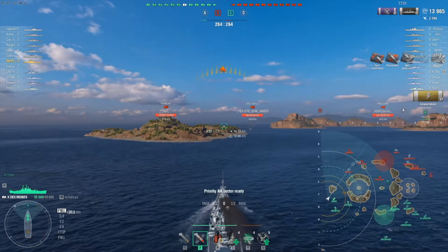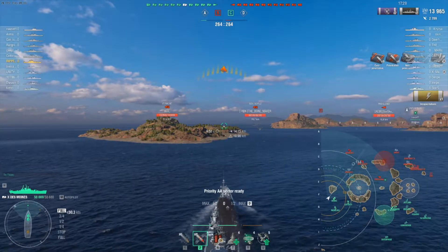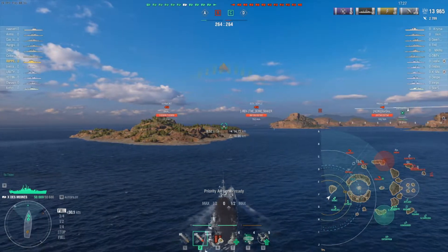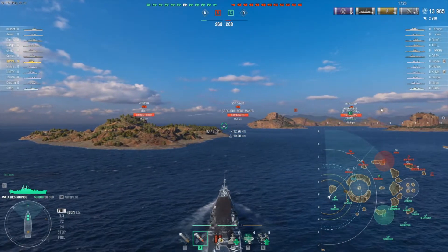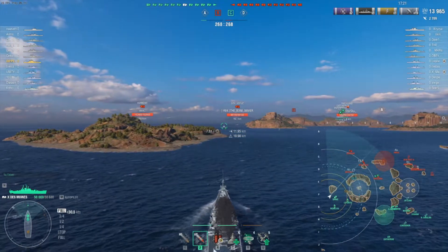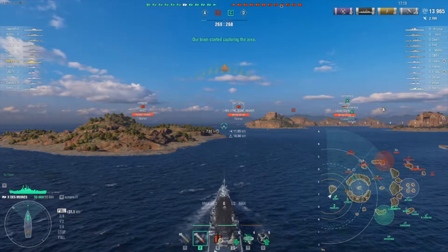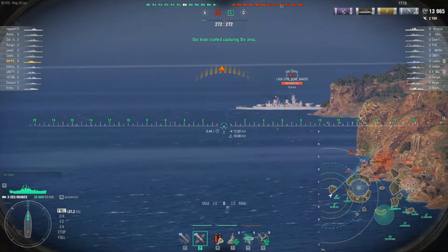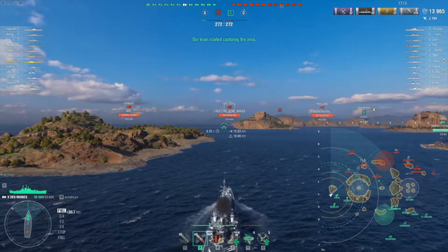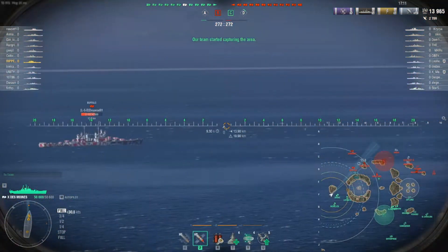I load AP right off the bat and begin shooting, getting a good crossfire right away. I'm using this island on my left as cover to protect my left broadside in case there's a DD, cruiser, or battleship that could broadside us. The key of the game is really to protect your sides and attack one ship at a time.